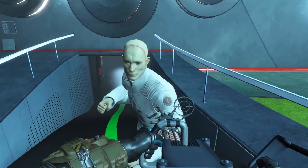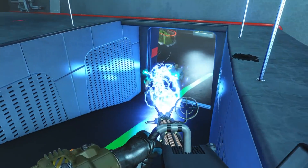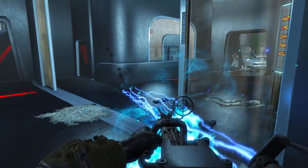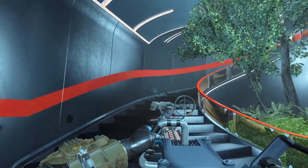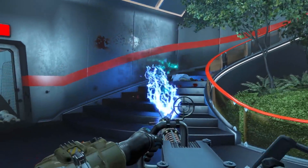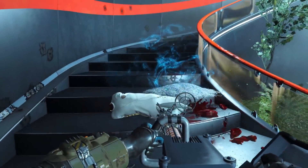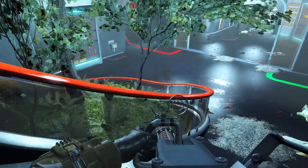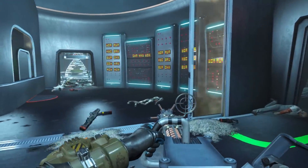The weapon shoots out a tesla arc similar to the weapon from the Automatron DLC, except this fires much faster. It arcs from enemy to enemy a lot, which makes for a very unique weapon. Being able to chain the lightning between enemies is really fun — I never really get a chance to do that, and this weapon lets me do it a whole lot.